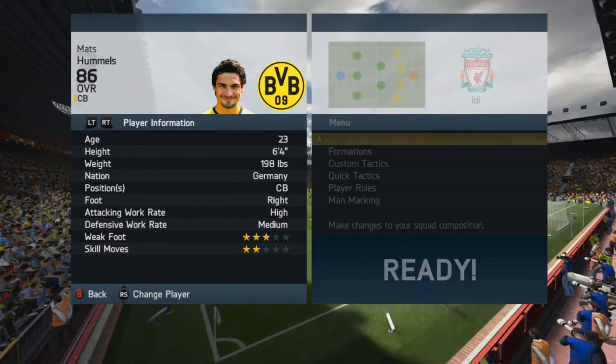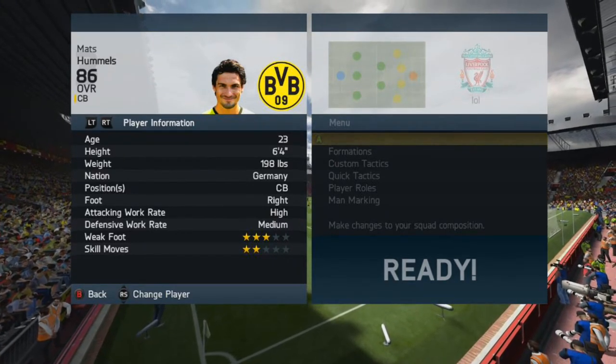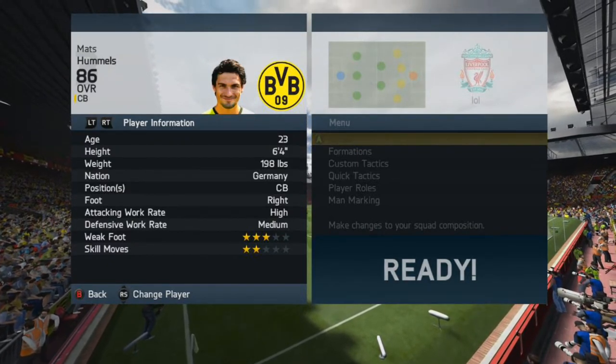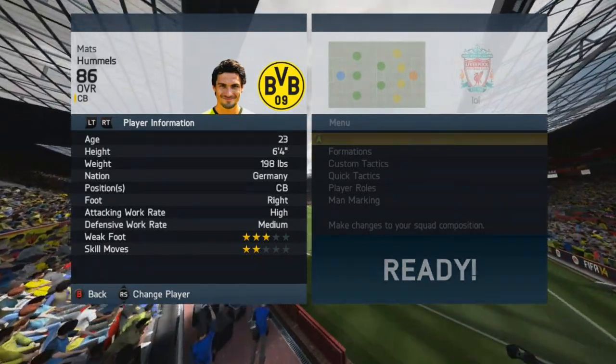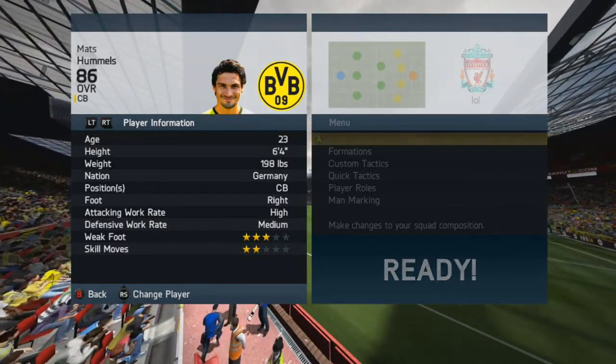He cost me around 140,000 coins. He is coming down in price, which is fantastic for everyone because they can afford him. He's 23, he's towering at 6 foot 4, he's German, he plays centre back. He's right footed, he's got high attacking work rate and a medium defensive work rate. Three star weak foot, two star skill moves.